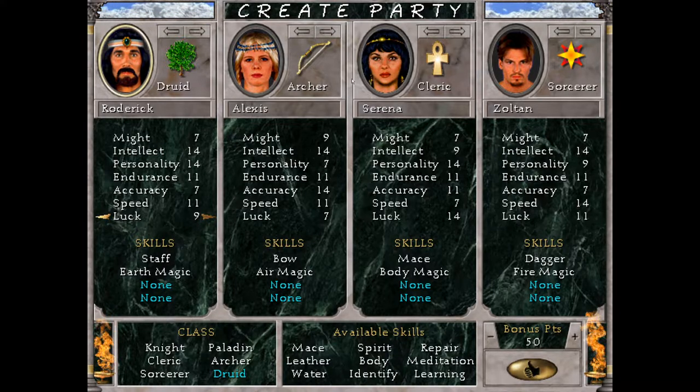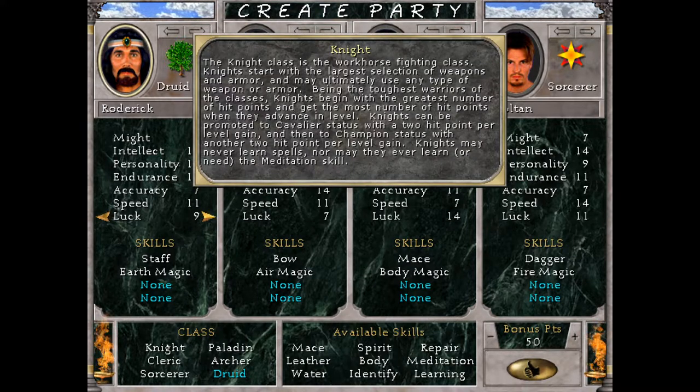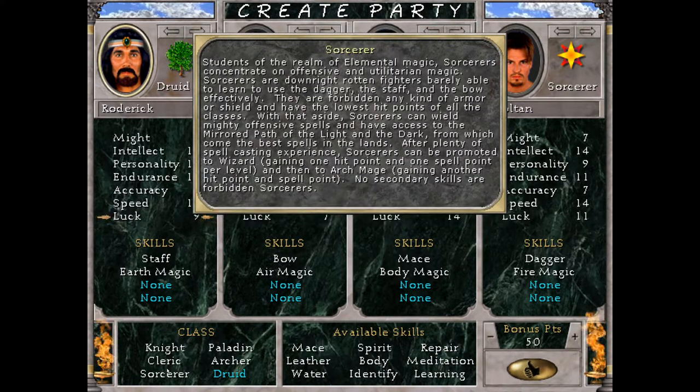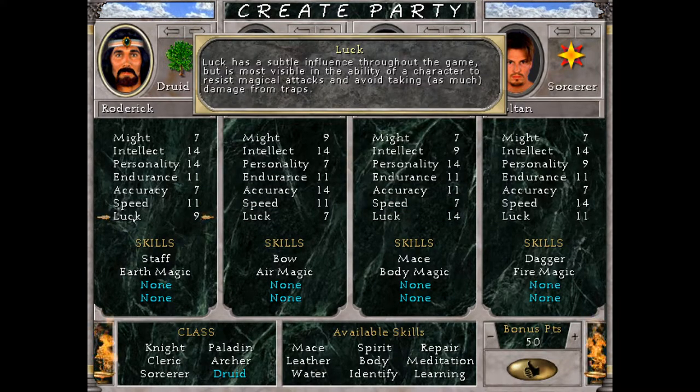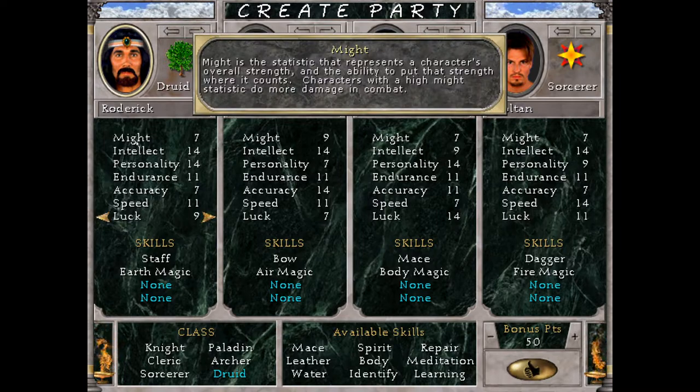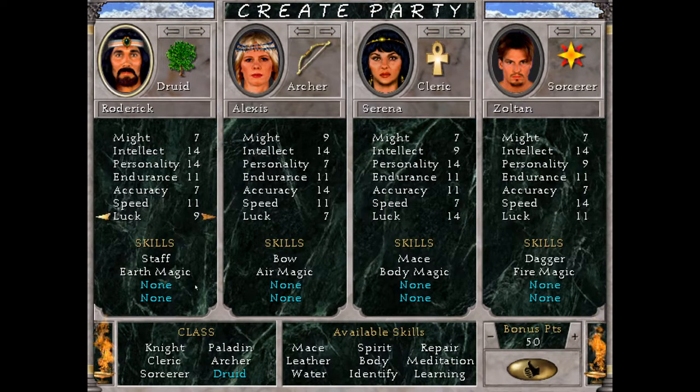One thing I want to point out: if you right-click and hold on any sort of text, you will see a description of what I was explaining. And the same goes with the stats, so you're never really going to be lost.